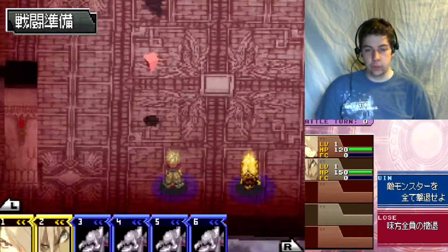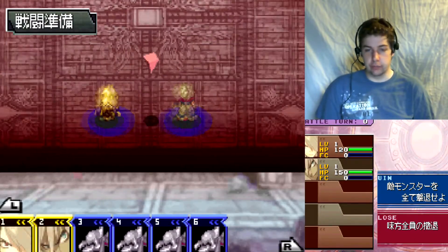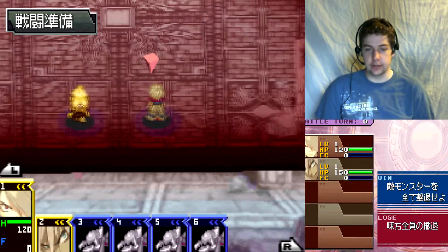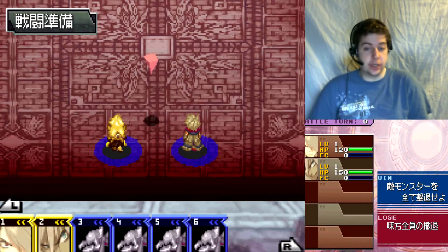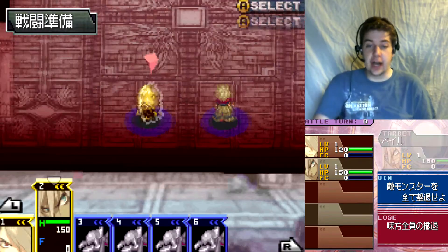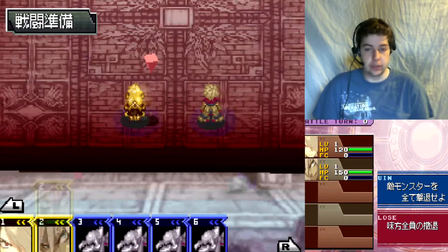So this is right before the battle. You can actually place your guys. I just inverted their placement. This is Goldilocks and this is Smiley's, obviously. I need to be able to call them something - I can't just say this guy and that guy. I need to give them names, obviously.